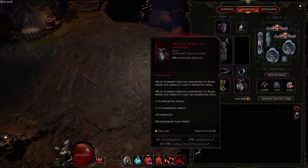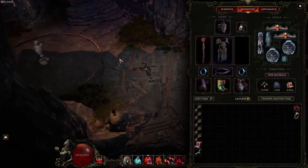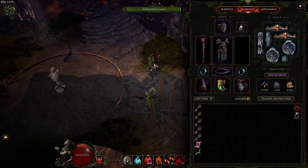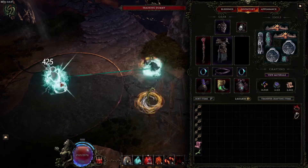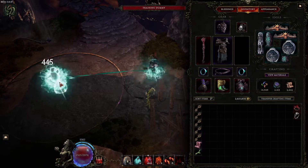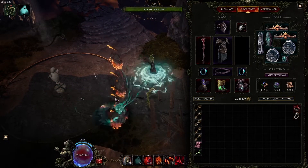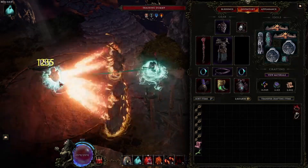For the relic, we're running the Twisted Heart of Buqueros because, like the other builds, the defense mechanism here is just spamming rip blood. You can see our ward go up and up. Because we have a lot of cast speed, we can spam rip blood really fast — so after we drop all of our Wraiths down, you just spam rip blood and then let them go to town.